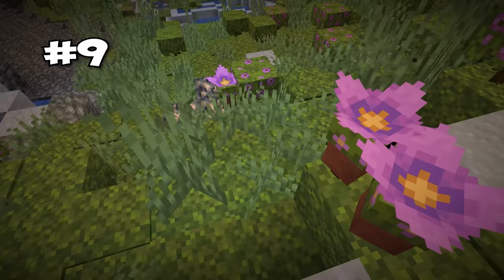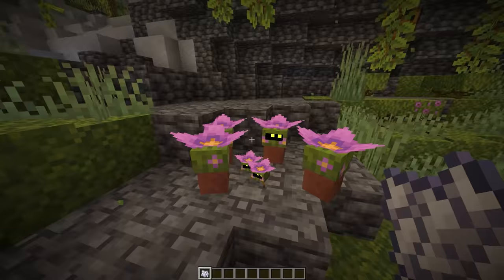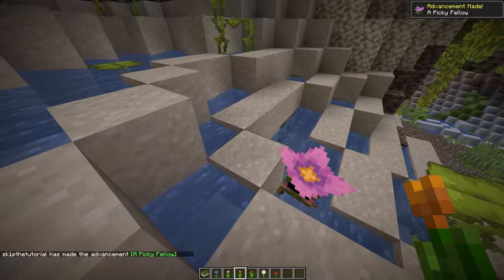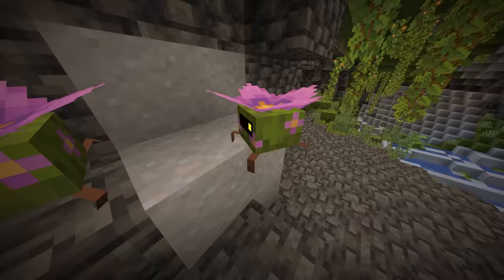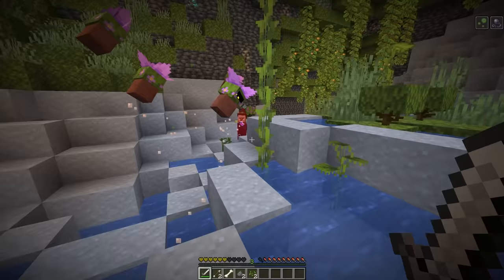This looks like a spore blossom, but don't get it twisted. This here is the Flutter, a unique mob to the lush cave biomes. These things are passive and friendly, though if you give it a handful of different flowers, it can be tamed to attack nearby enemies — but they don't have much health by default. However, if you give them a flower pot to wear, they'll gain some armor points as well.